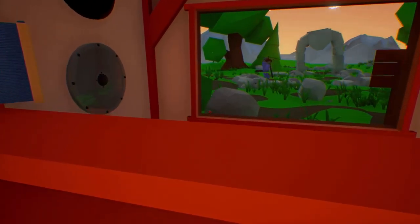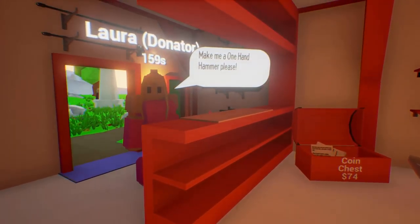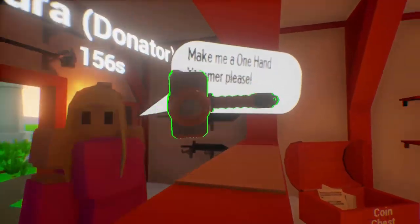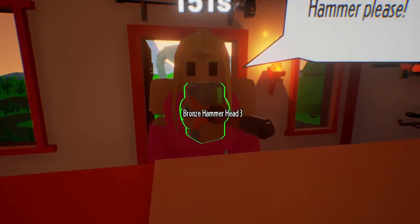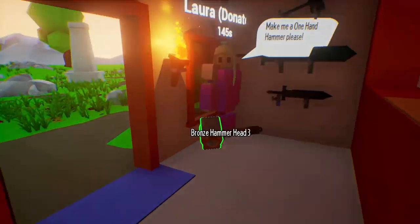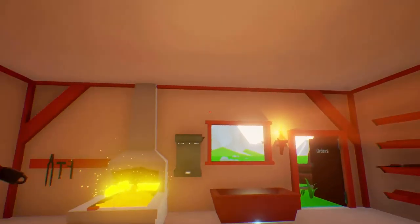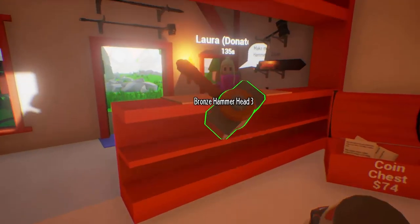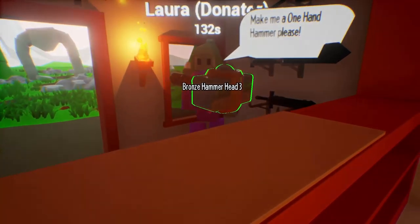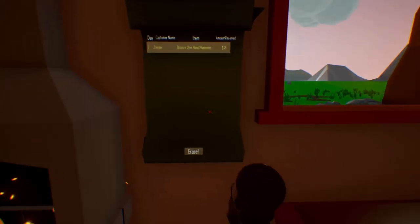By the way, look at that person's armor — they have really cool shoulder pad armor. Make me a one hand hammer please. Yes, I can do that for you. There you go. I didn't mean to do that — let me throw that on there. Does it have to be a certain way? There we go — we got a one hand hammer for you right there. Thank you! It's 38 — that was a good purchase.